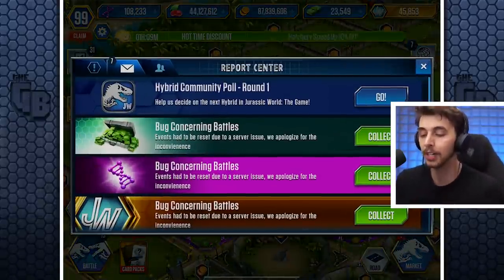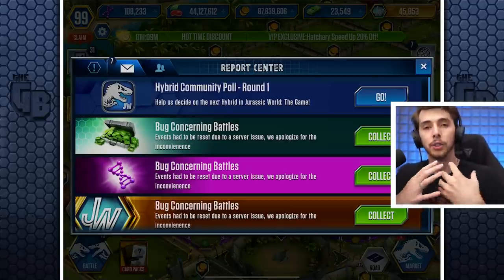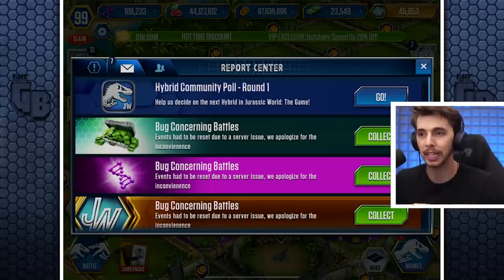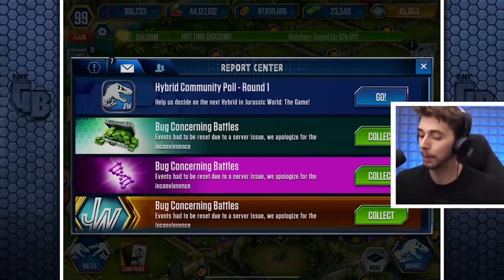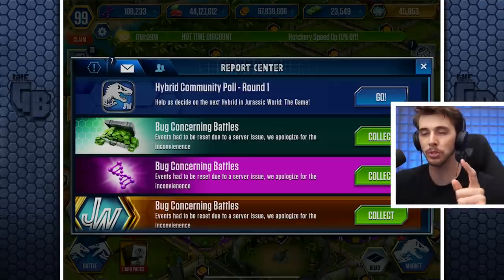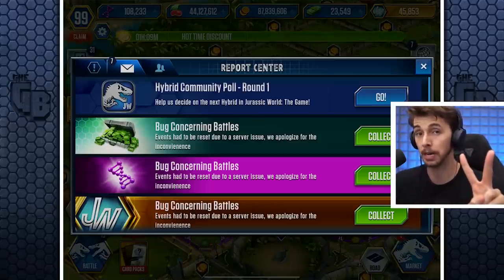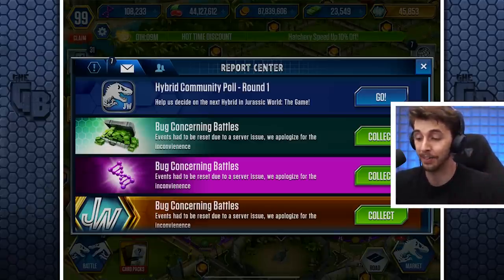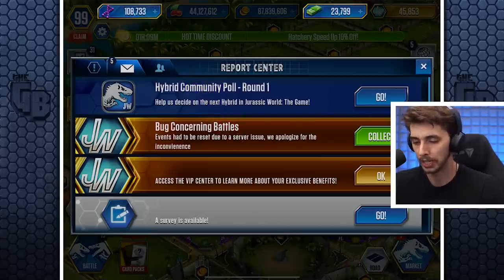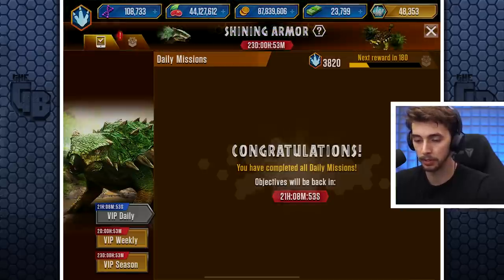As soon as I saw the Cryolophosaurus, I decided to put my head down and actually unlock the dinosaur — I'd said it for the past three episodes and hadn't done it. Then last night a new battle came on and it glitched — every time I tried to click battle, it closed the game. Apparently this has been addressed: 'The battle events had to be reset due to a server issue — we apologize for the inconvenience.' I think they put two of the battle-for-food-pack events in by mistake. So we get 250 bucks completely free, 500 DNA, and 2,500 VIP points.